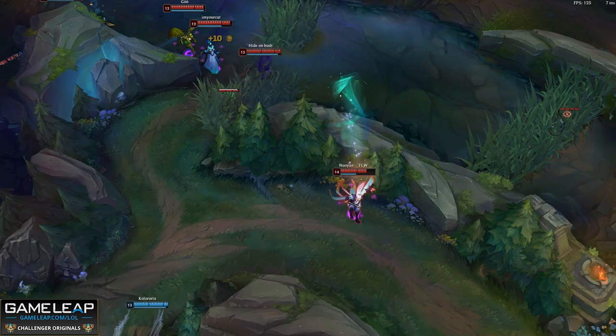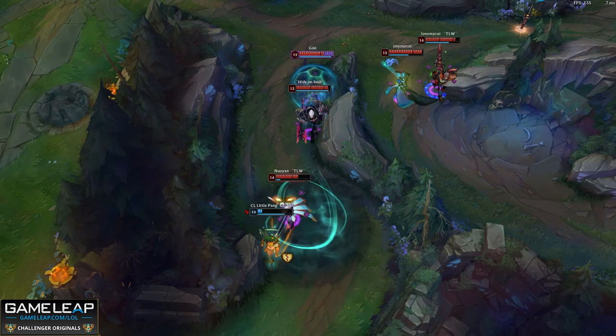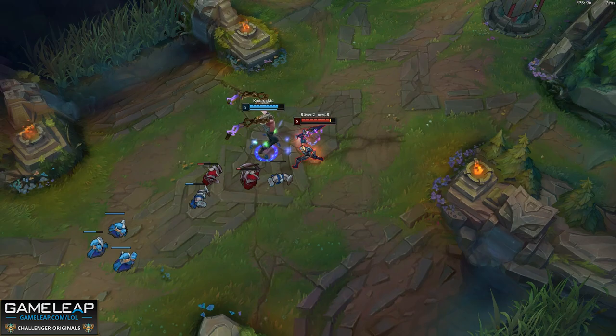The first reason that players get hard stuck is they play while tilted. If you're anywhere between Iron and Diamond, you're most likely making this mistake often. This is by far the biggest issue that I saw. Often times I would play a game where we lost, and as the game went on, one of the players on my team would progressively get more and more upset, and by the end of the game it would be clear that this player was tilted out of their mind. However, this is not the issue — tilting during a losing game is something that's understandable. There isn't really much you can do about it. The big mistake comes after the game.